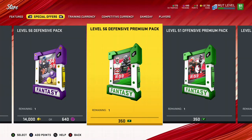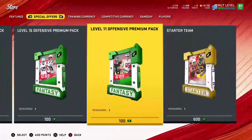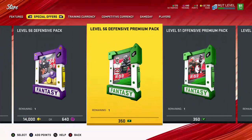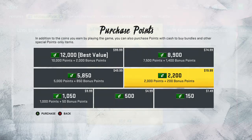Now if you add all those up and how much each one costs — these start from level 11 all the way to level 56 where I am right now — all it costs you is $19.99, $20. If you're going to spend something on the game and you want coins quick, spend it on those packs right there for $20.